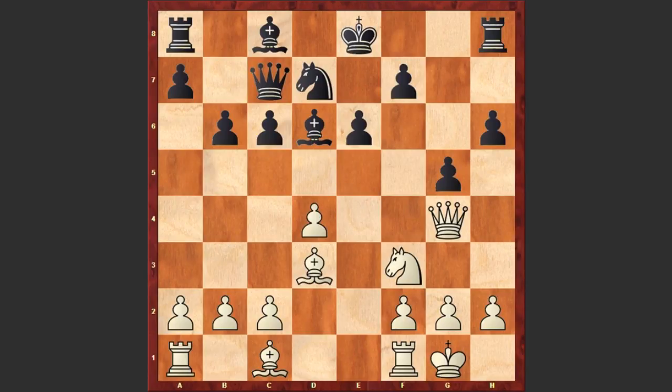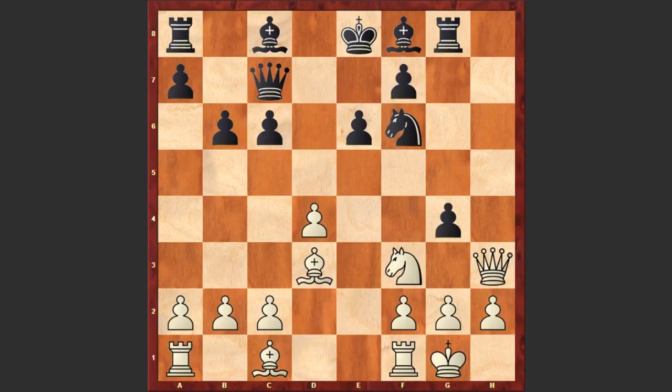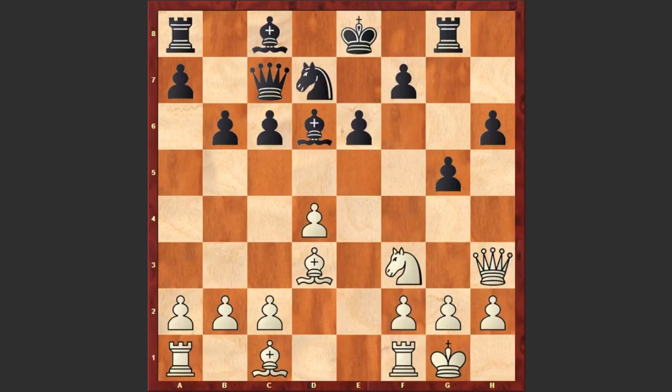And g5 by black. Let's see how Anand is going to use these weaknesses on the kingside. Qh3 and Rg8 — black is setting a cheap trap. Well, if Qxh6 then this is losing for white.